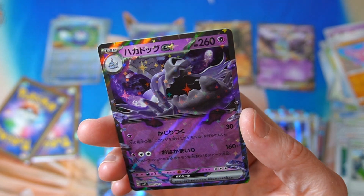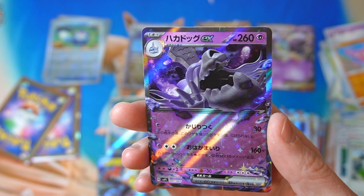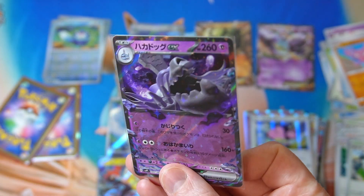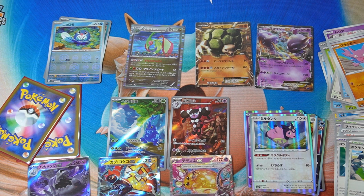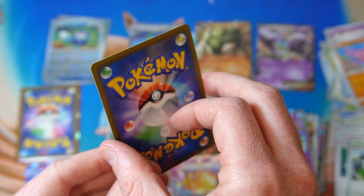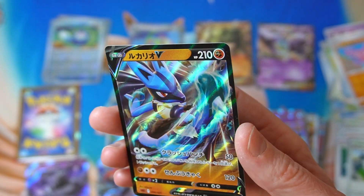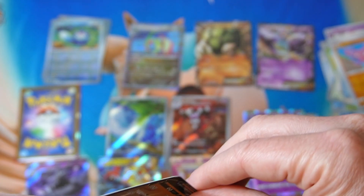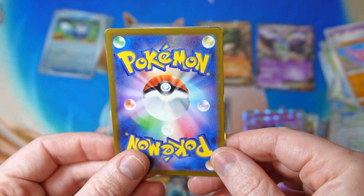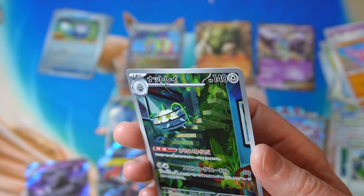Now we got Miltank — and this is not a promo but it was from a special set, right? So I don't think I have that, that's nice. Houndstone — is it Graveyard or Houndstone? I can't remember which one. Deoxys again. Lucario — this is from a deck, right? I don't think we ever got that Lucario deck so that's cool. Take that. I'm pretty happy with this as well to be honest — nothing crazy, but for 200 yen each, very satisfied. And we end with Ferrothorn — that's pretty cool. I'll take it.